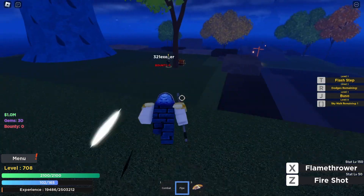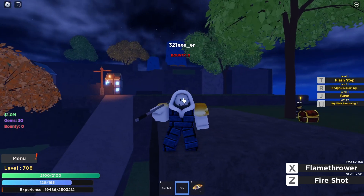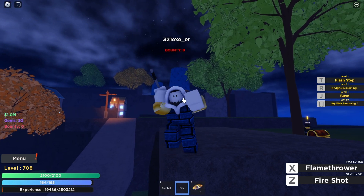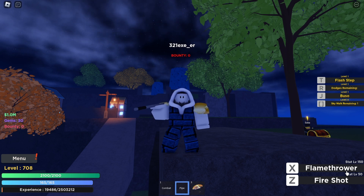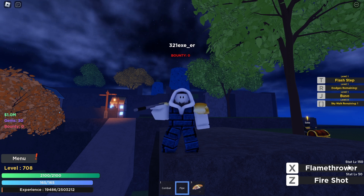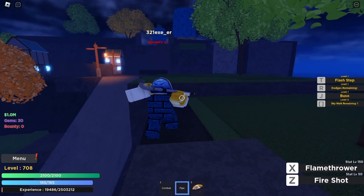Once you get it, this is what it has to offer. It has two moves: the fire shot and the flamethrower. To unlock them, you need 50 sword stats for the fire shot and 150 sword stats for the flamethrower.